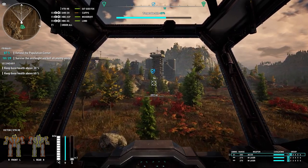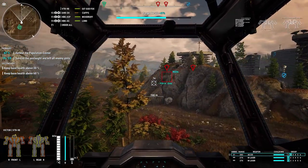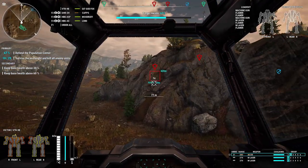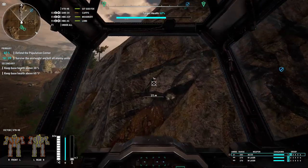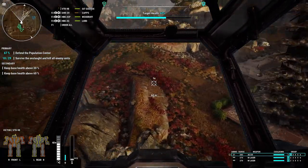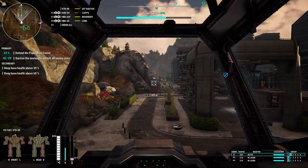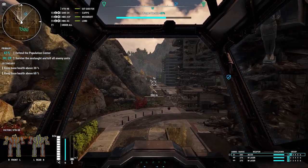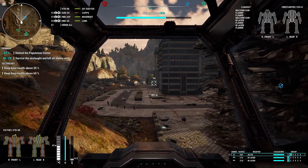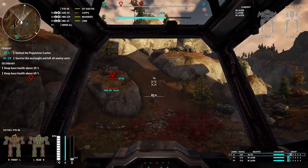I've got about half my AC-20 ammo left — good thing I put three tons of ammo on. There's a Fire Starter — I'm going to jump. Okay, that turned out fine! Jump jet fuel low. Look at that high mobility — we're taking advantage of the terrain. Nothing's going to slow me down, except stepping all over the city by accident.